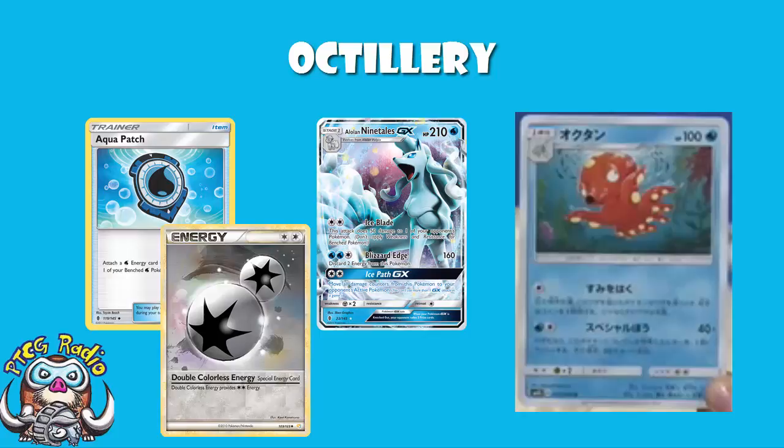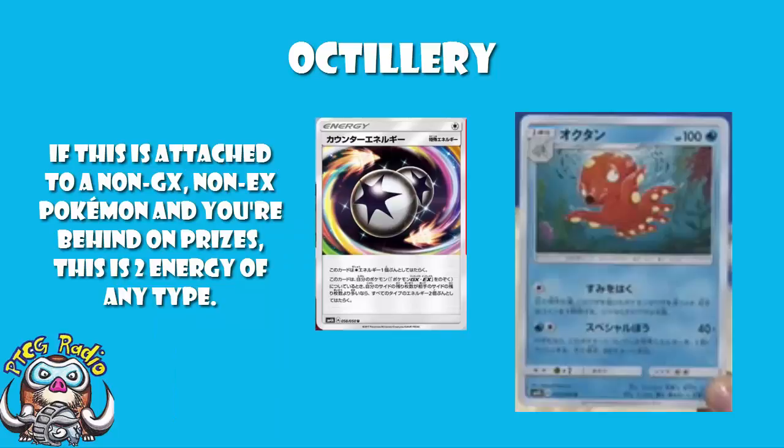We're living in a different world now — a world where Counter Energy has been revealed. I did a video about Counter Energy a couple of days ago, and I told you that Counter Energy is amazing. And Counter Energy really is what you need for Octillery. Counter Energy turns this from an occasional 'eh, it's alright in some decks like Alolan Ninetales when you're desperate' attack, into an 'ooh, I could put this in a whole bunch of decks and it will be a great attack.' Counter Energy, for those who may have forgotten, is an energy that is a Colourless energy, but if it's attached to a non-EX, non-GX Pokémon and you're behind on prizes, it counts as two energy of any type. And that, ladies and gentlemen, is what is so gosh darned exciting.